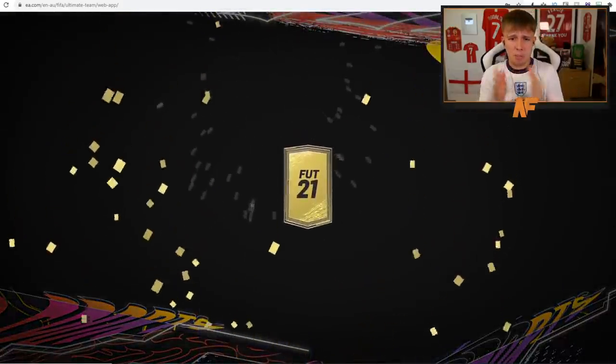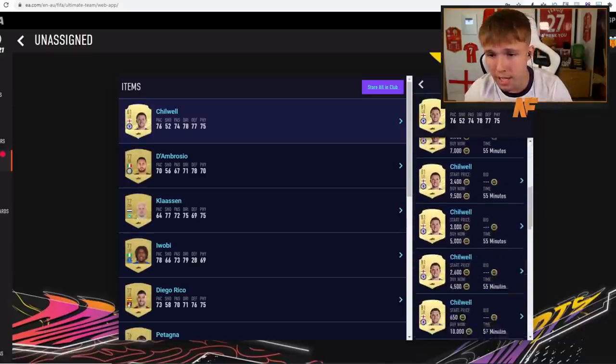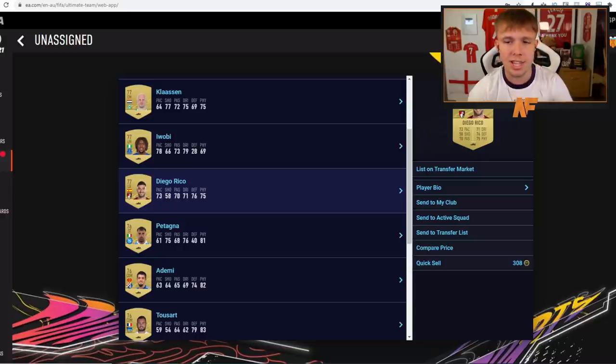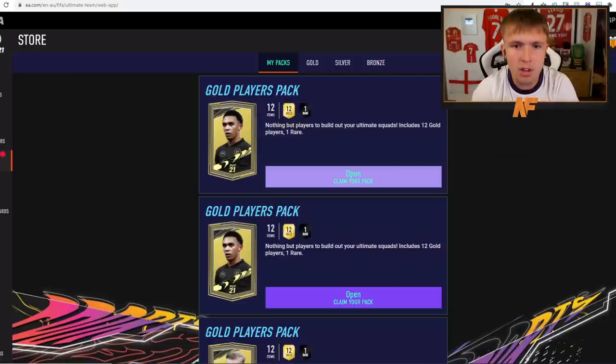Gold pack number three — Chilwell is not bad, especially for the start of the game. That could go for a fair bit. We could either keep or sell him. We've also got Iwobi in there — another Premier League left back. Sorry if you're an Everton fan. The rest makes this a full player pack — not too bad overall.